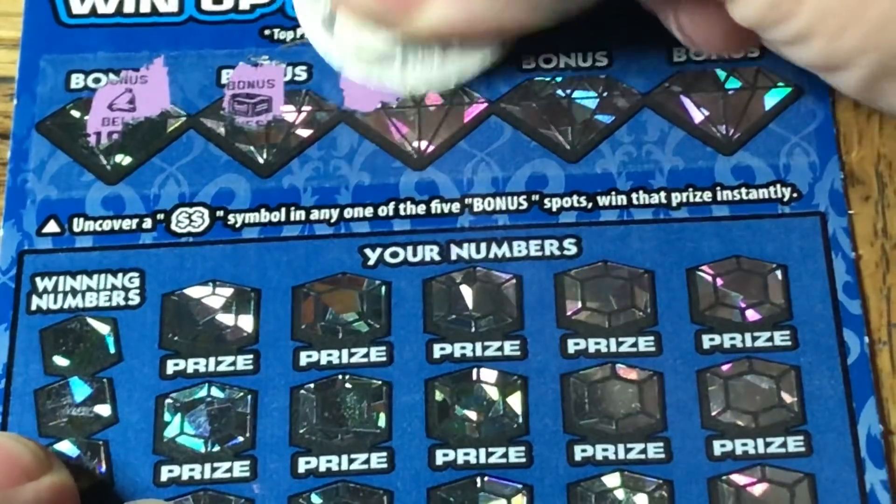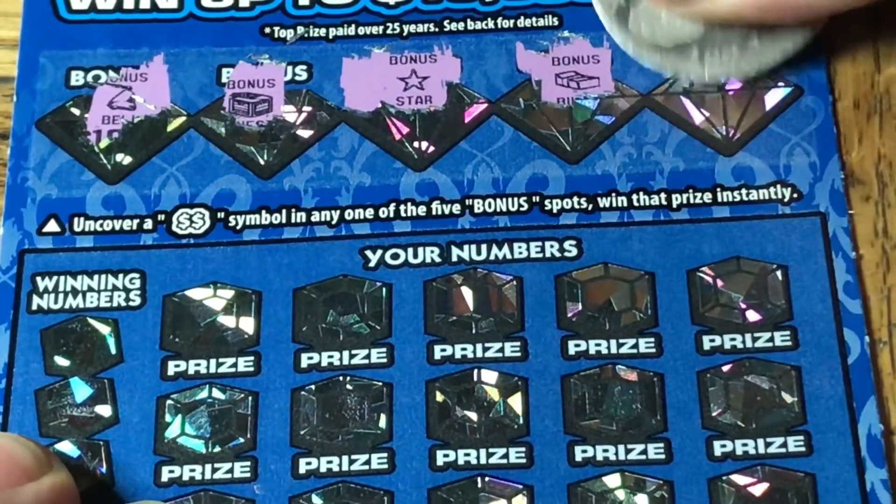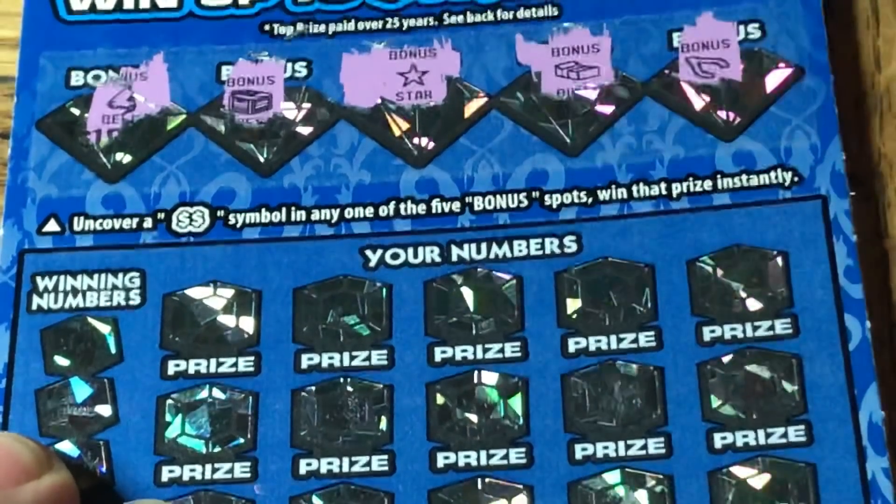Scratching the top — there's a nose, a treasure chest, it's a bell but I call it a nose because that's what it looks like, a stack of cash, and a wishbone. Nothing — no double dollar sign.